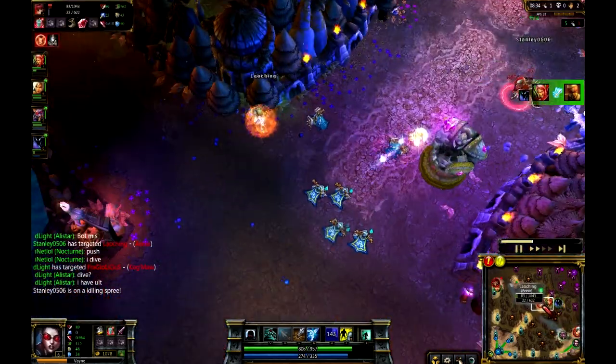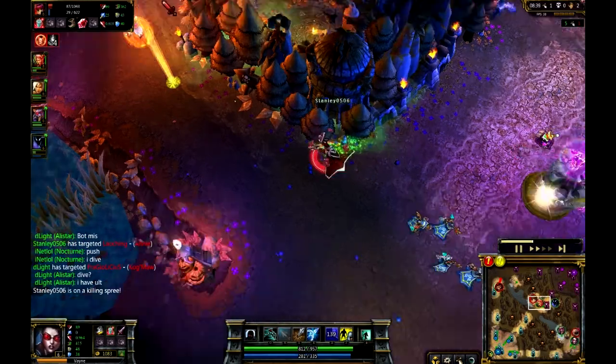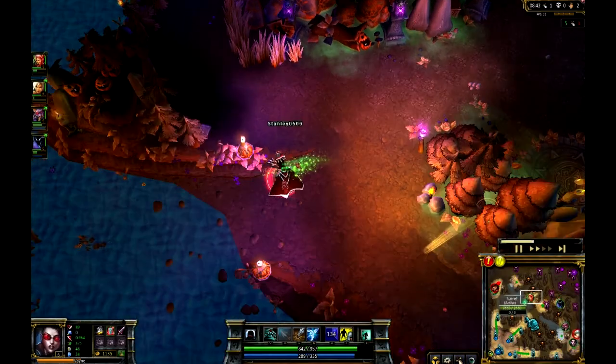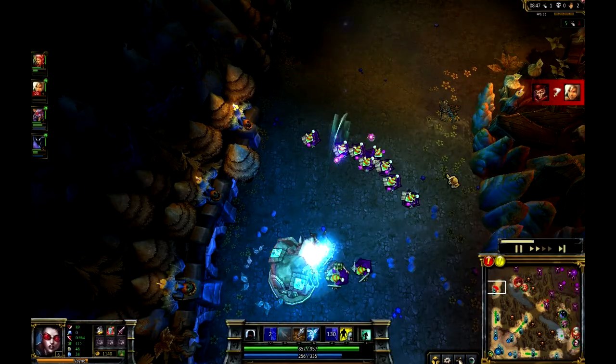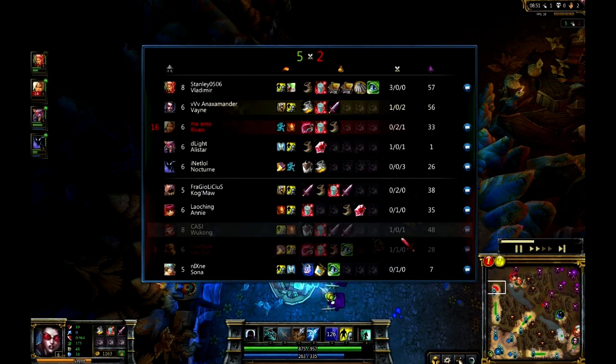Vladimir actually picking up another kill on Lee Sin here, going on a killing spree this early in the game. It looks like actually Annie is down to 87 health now. Most likely by the time Vlad catches her it's going to be well over 100. And another kill actually going down up top here - a lot of craziness happening across the map as Wukong does pick up the kill on Riven.